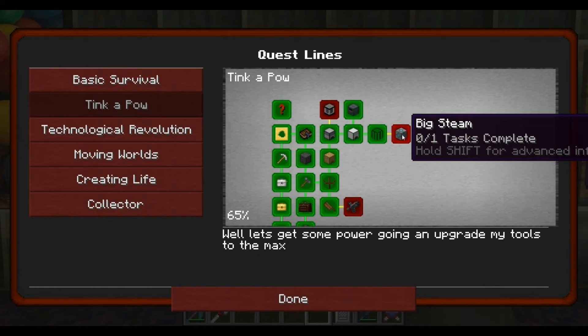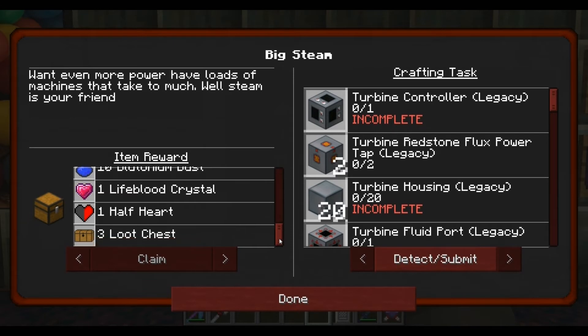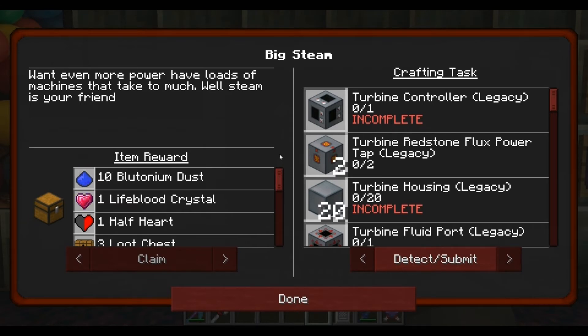Continue on - Big Steam. Want even more power? Not really. Have loads of machines? Yes. That take up too much? No. Well, steam is your friend. On Regrowth I use a lot of steam. We get a lifeblood crystal pre-loot chest! So here we go then - turbine controller, brilliant!